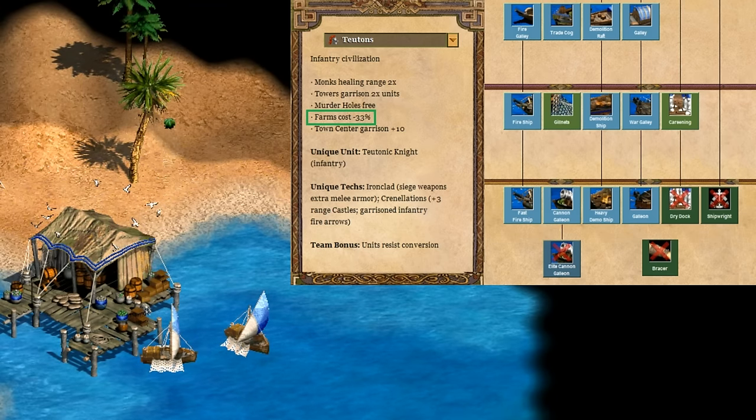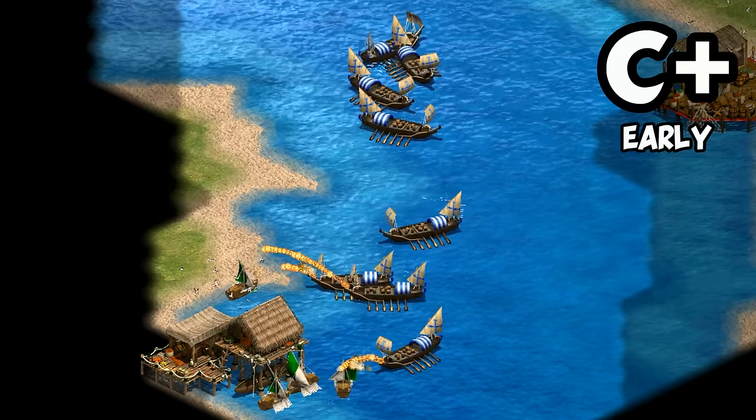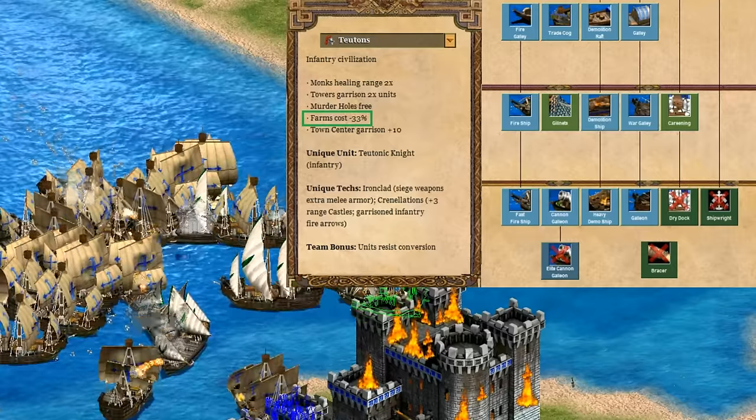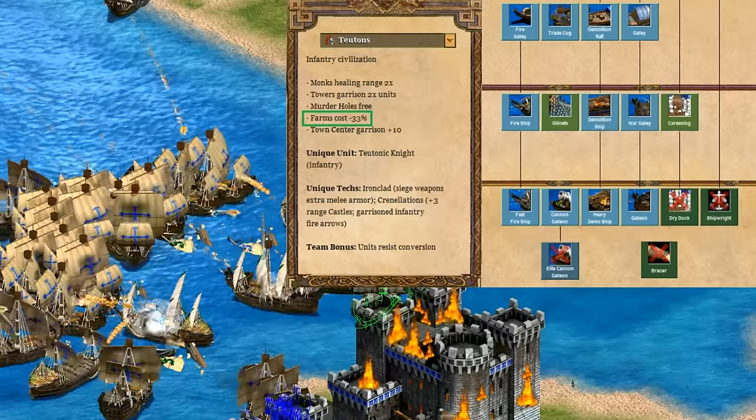Switching things up, let's look at the navy. Early on the farming bonus saves a tiny bit if you're making farms, but with more economy coming from fishing ships it's usually not that big a help — I'd give their early navy a C plus. Later in the game they're also missing a lot of important techs like bracer for galleons, shipwright for the discount and faster creation, dry dock for faster movement, and elite cannon galleon. Overall they're outmatched by a lot of other civilizations on the water, so I'll give them a C plus overall.